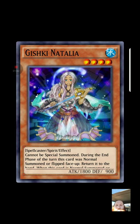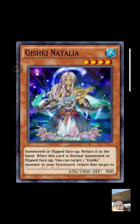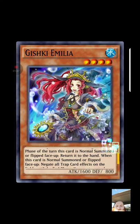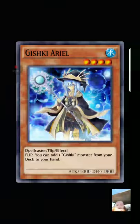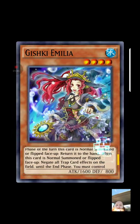Gashiki Natalia cannot be special summoned during the end phase. When this card is normal summoned or flipped face up, you can target one Gashiki monster in your graveyard and return that target to the top of your deck. I'm not too big on that — spirit monsters are rough right now. Gashiki Amelia, when this card is normal summoned, negates all trap card effects on the field until the end phase. You must control another face-up Gashiki monster to activate and resolve its effect, which is tough with them being spirit monsters, but it's nice to be able to negate traps.